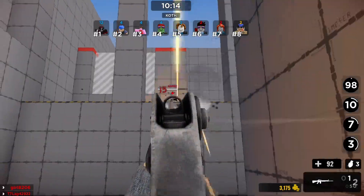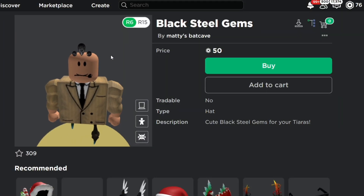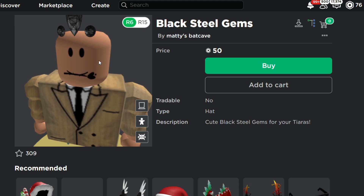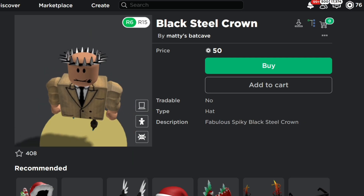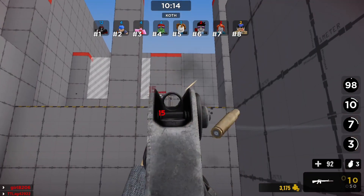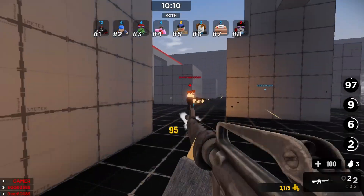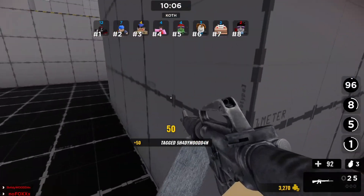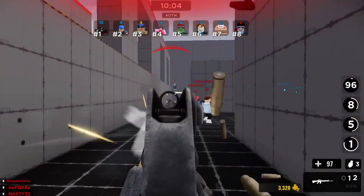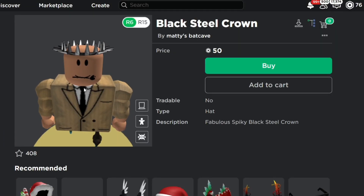We're going to go over the first one: the Black Steel Crown with the Black Steel Gems. These are 50 Robux each, as you can see. But there is a way that you can save a lot of Robux on them. These do look really good — it's literally a one-on-one version. It doesn't get more accurate than this. No one's going to be able to tell. There is a way you guys can save 40%, so 100 Robux for both only becomes 60 Robux.